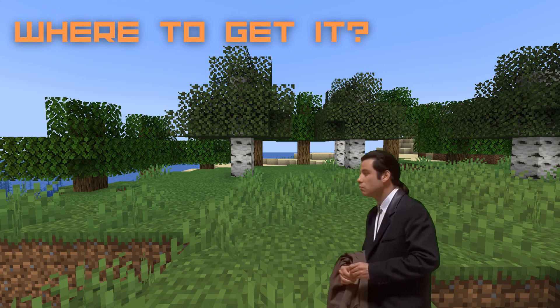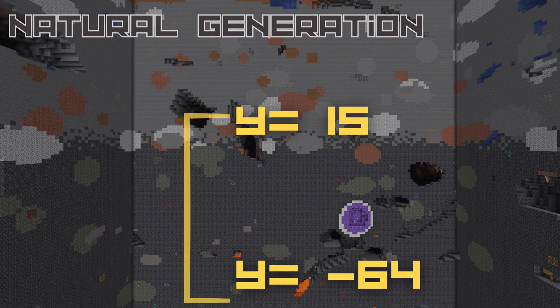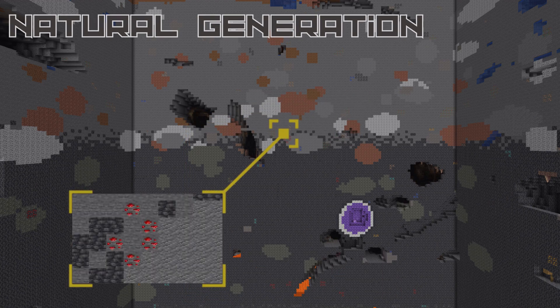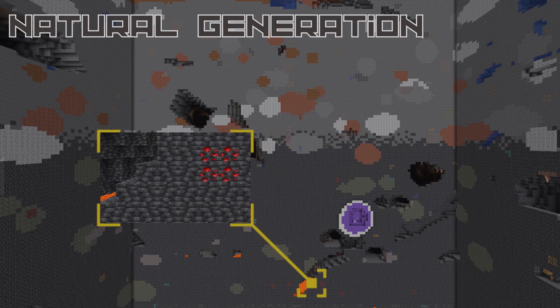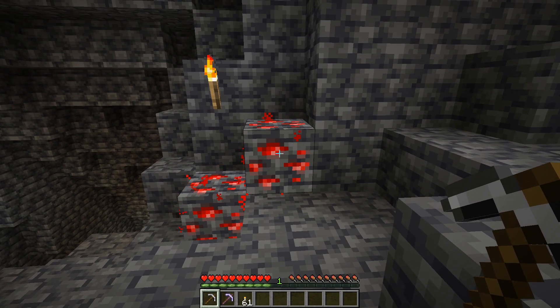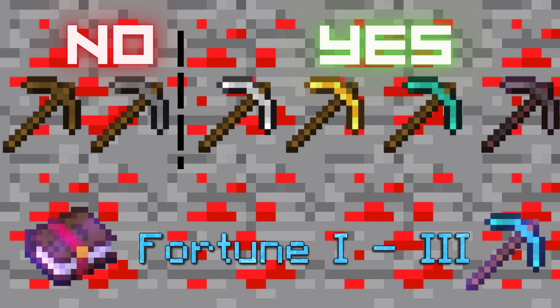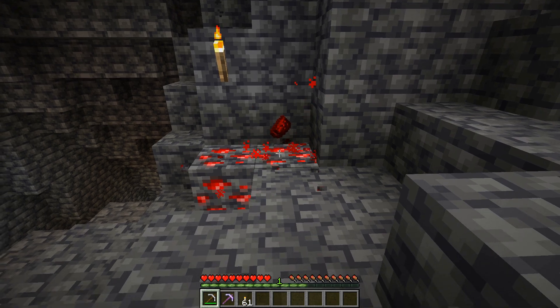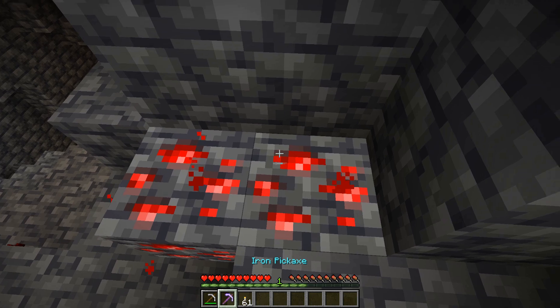Redstone can be obtained in multiple ways. Either from redstone ore, which can spawn from Y level minus 64 to Y level 15 as the stone or deepslate variant. It gets more common the deeper you go, especially below Y level minus 32. To mine it you will need at least an iron pickaxe, and each block drops four to five redstone dusts. With Fortune 3, the average increases to six items per ore.